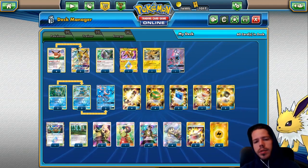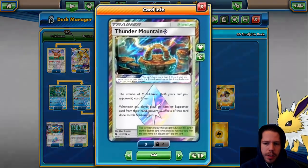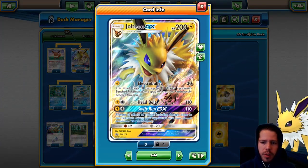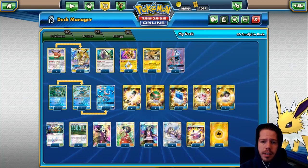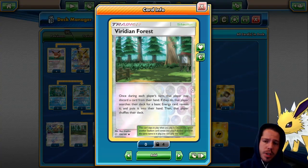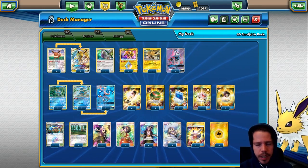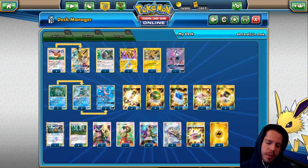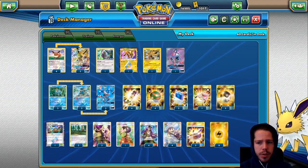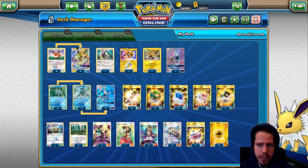We have a single Rescue Stretcher in case we need to recover anything, double Choice Band to increase damage output, and 1 Thunder Mountain to decrease the cost of our attacks — making Head Bolt cost 1 energy, Swift Run cost 1 energy, Electro Bullet cost 0 energy, and Thunder's Assault also 0 energy. We have 2 Viridian Forest, which seems like the best stadium inclusion for this deck, because it allows you to thin your deck a bit — it's almost like playing 10 energy. Throughout the course of the game it lets you discard resources you no longer need and find energy even if you didn't get one off a supporter.